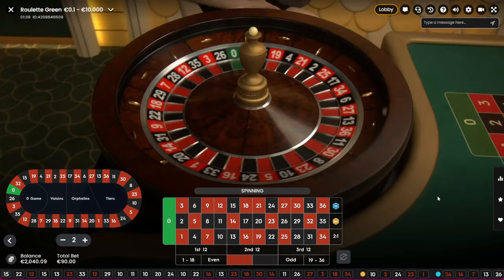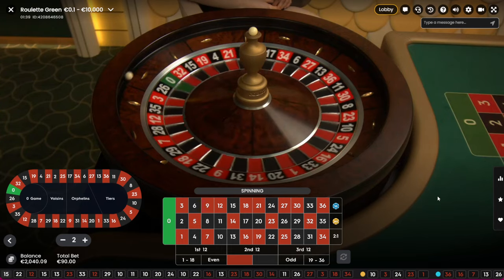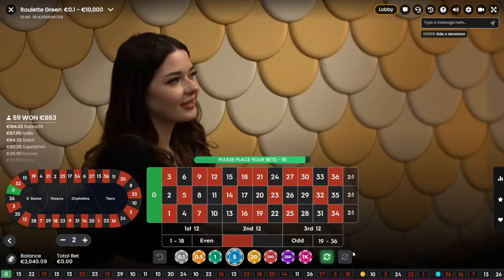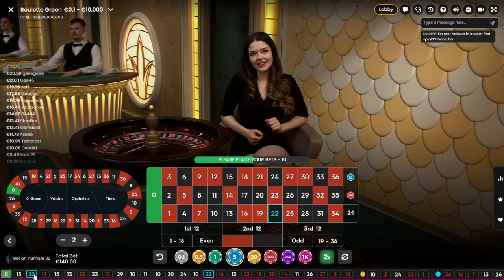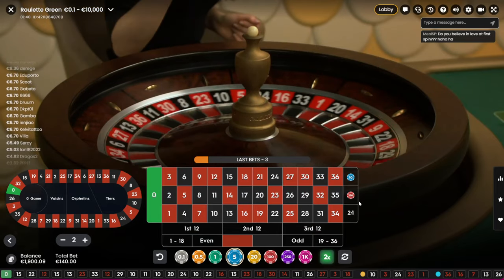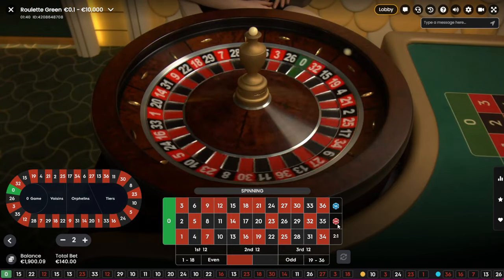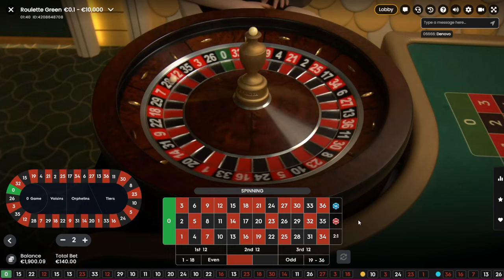With a 1 euro starting bet that would be a total bet of 9 euro, and a total profit of 4 euro using a 200 euro balance. If you hit it would be like 30 euro. That's zero — oh my god! Now it's 10 again and 130 on the mid. Now it's getting hard, getting tough. But if you hit with 130 on the middle, that's 130 times three — the winnings get higher.